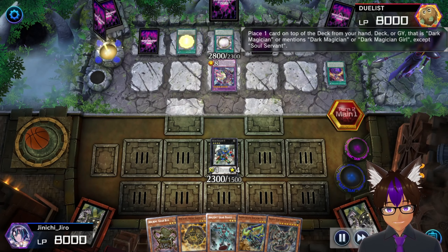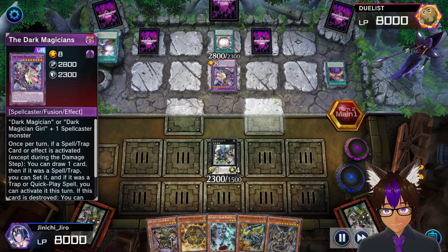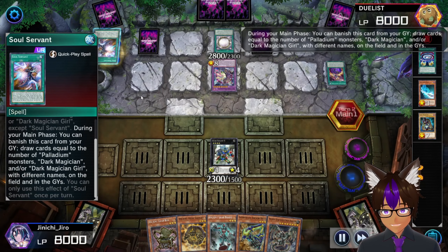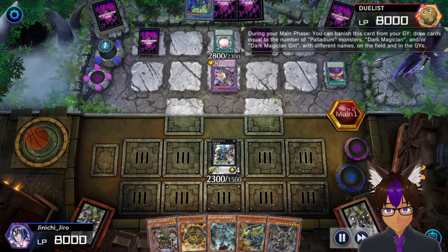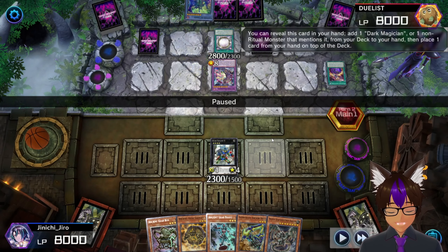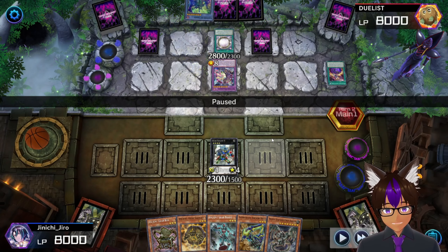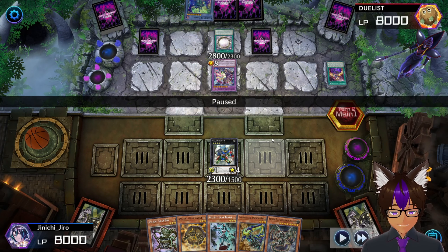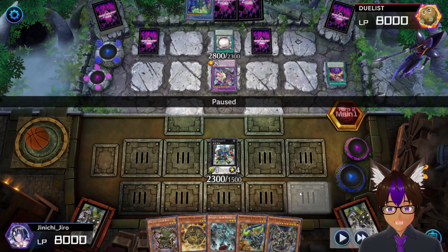I take Soul Seven - he gets to draw a card by Dark Magician's effect, so yeah, place that on top and draw. Then I take Soul Seven again, draw again. The draw power with Dark Magicians is, in my opinion, kind of crazy - and that's just their draw power.